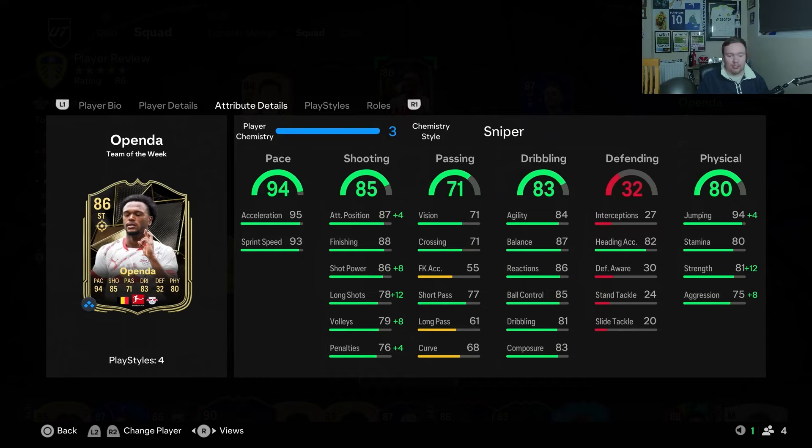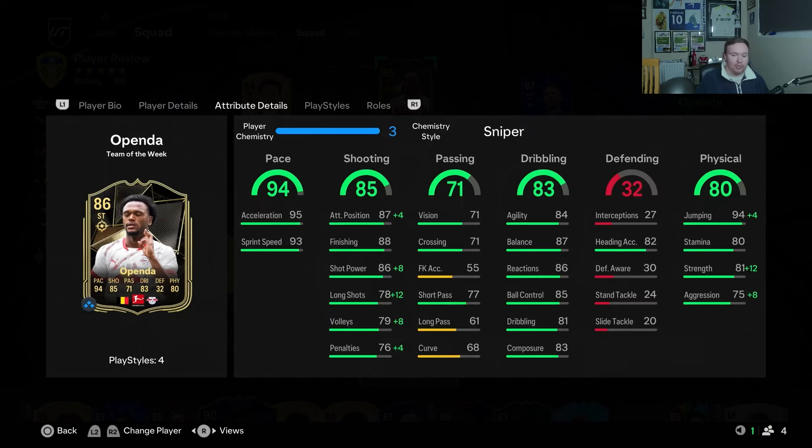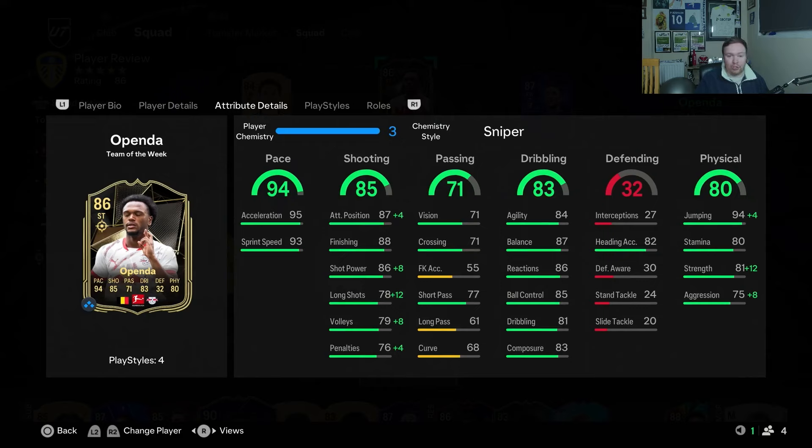Passing is okay — 71 vision and 77 short passing. You don't really need much passing as a striker, so that shouldn't affect him too much. He's got good agility and balance, fantastic reactions, ball control, dribbling and composure. He can also head the ball very well — 94 jumping with 82 heading accuracy at 5 foot 10, so he should win a few headers. He's also got very good strength, 81, with decent aggression.